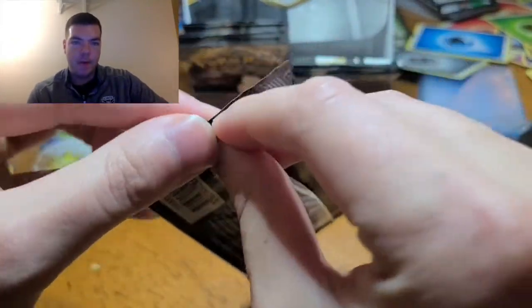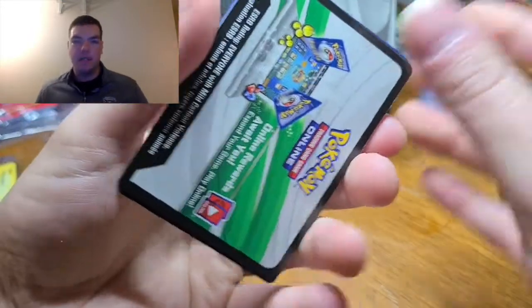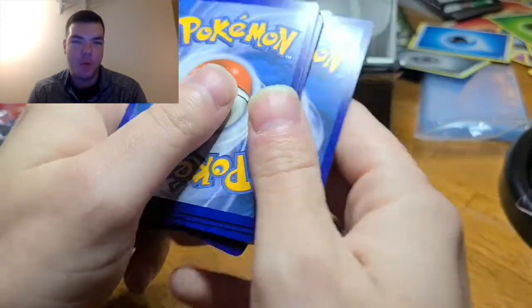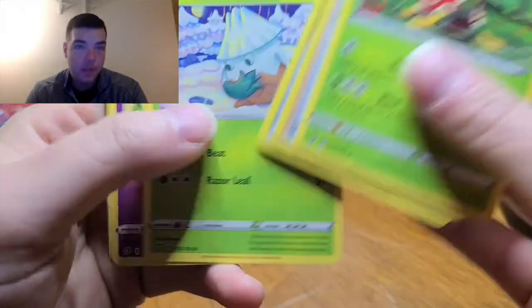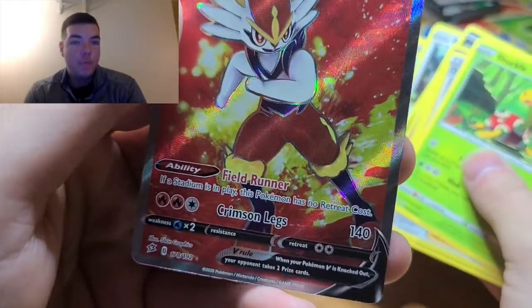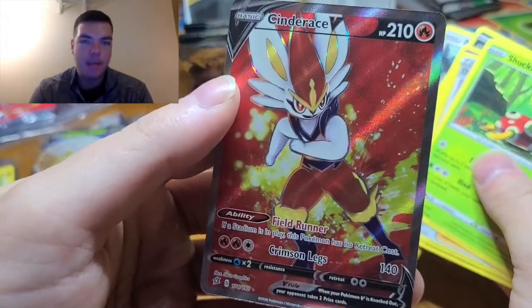Time for another pack. We've only got one right so far when it comes to guessing these energies. Let's go crazy — let's go Psychic. Grass again, back-to-back grass. Shuckle, Twin Energy, Snover, Natu, Trubbish, and a Snorlax — and oh! Cinderace V, baby! That is awesome. That is actually really cool — one of the first times I've seen one of the starting Pokemon from the Galar region. We are definitely sleeving that up, Craig.